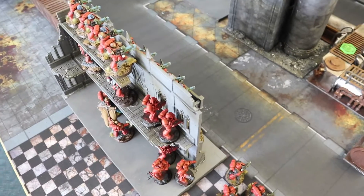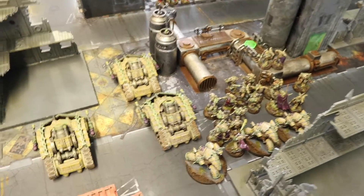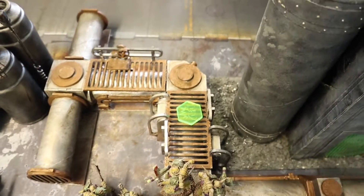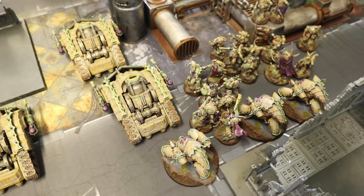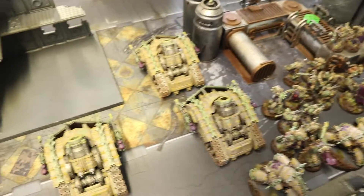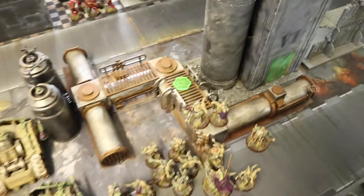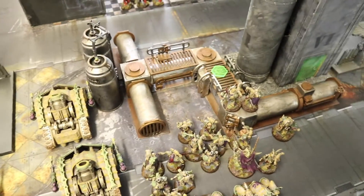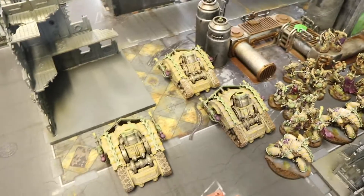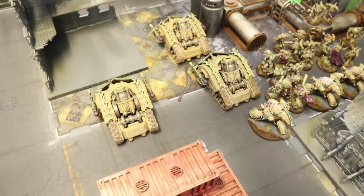At the end of Death Guard Turn 1, Brad has pushed everything forward and is almost on the relic. Psychically he cast minus-one-to-hit on his Myphitic Blight-haulers. Shooting-wise every gun in the army targeted the top Hell Blaster unit, killing three — but one got back up with the banner and Feel No Pain and shot back, blowing one away. With the banner, Feel No Pain, and cover those Hell Blasters are proving really solid.